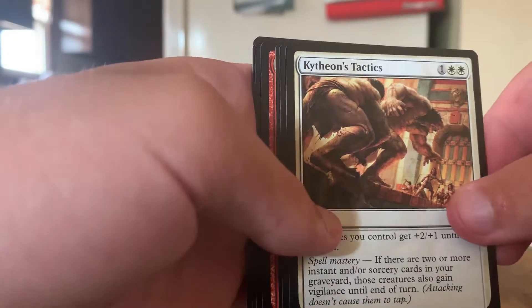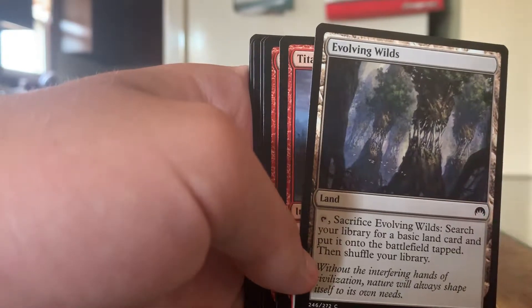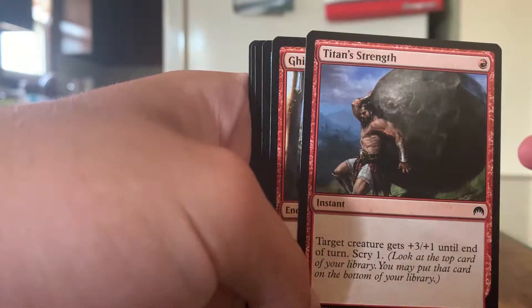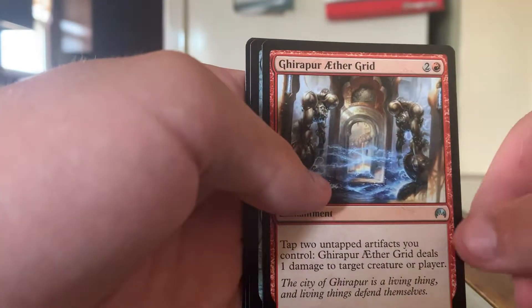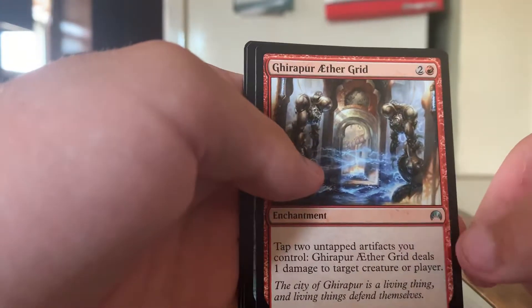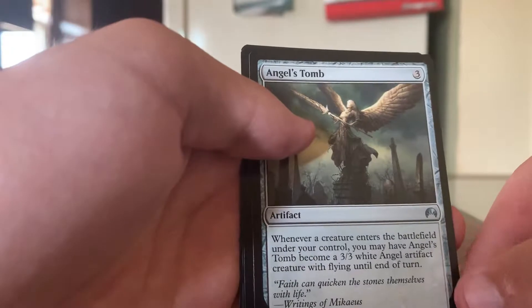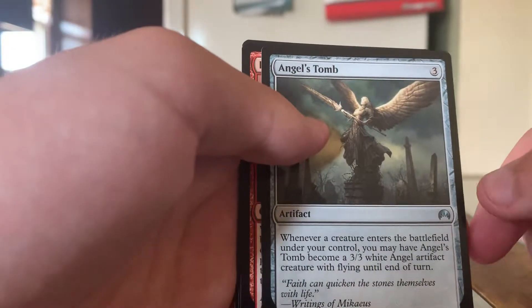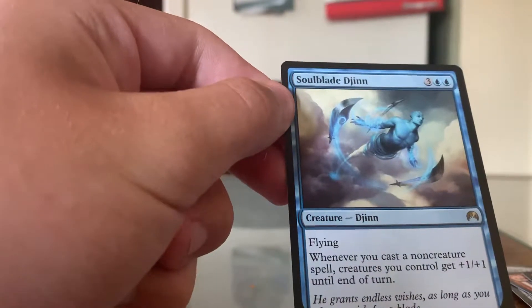Rogue's Smallers. Kytheon's Tactics — pretty sweet. Evolving Wilds — one of the worst search lands, change my mind. Titan Strength — plus one, plus three, plus one. That is insanely good. I might be running it in my red aggro. Ghirapur Aether Grid — pretty sweet, tap two, untap artifacts you control, it deals one damage to target creature or player. Angel's Tomb — whenever a creature enters the battlefield under your control, Angel's Tomb becomes a 3/3 white Angel. Soulblade Djinn — flying, whenever you cast a non-creature spell, creatures you control get plus one plus one until end of turn. The blue I was hoping was a Jace. That would have been awesome.